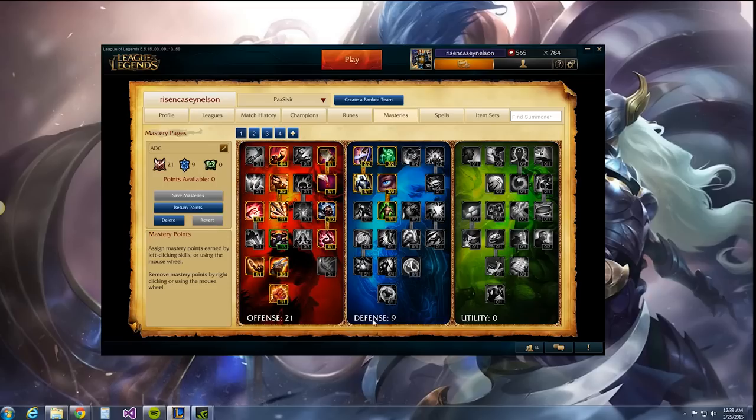Moving on to masteries, this is what I have set up. This is the core. In defense, you have nine points — you're going all the way and making sure that you're getting veteran scars and juggernaut. Because we care about health in lane, we want survivability. This also gives a little bit of armor, reduces some incoming damage, and provides a little health regen. But the main two are veteran scars and juggernaut, and that's why we go that route — we want that health.